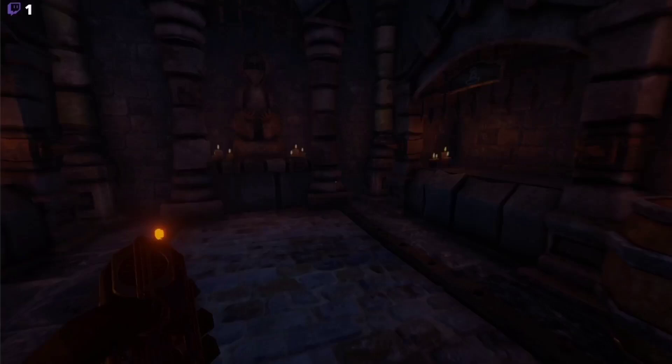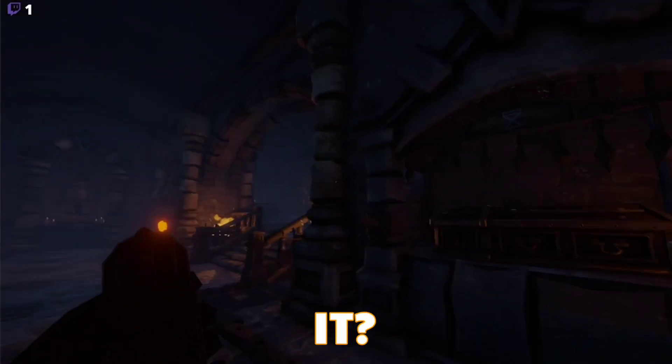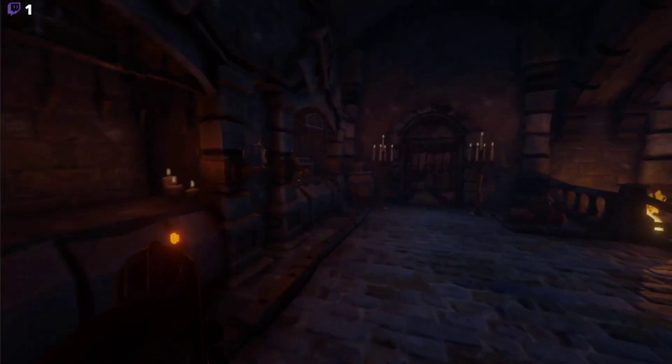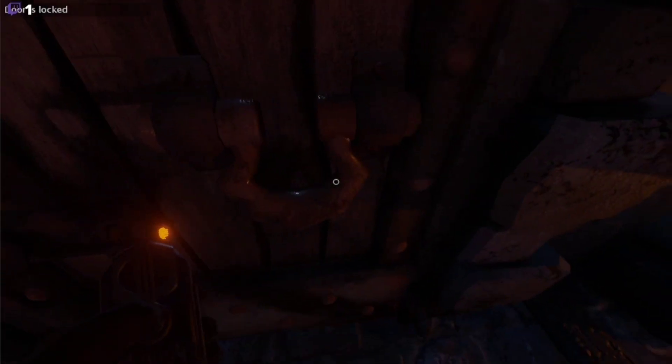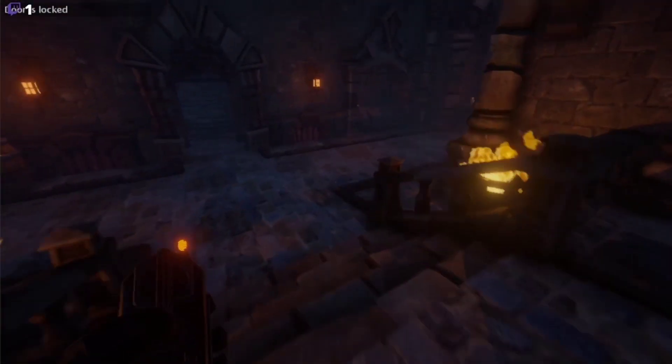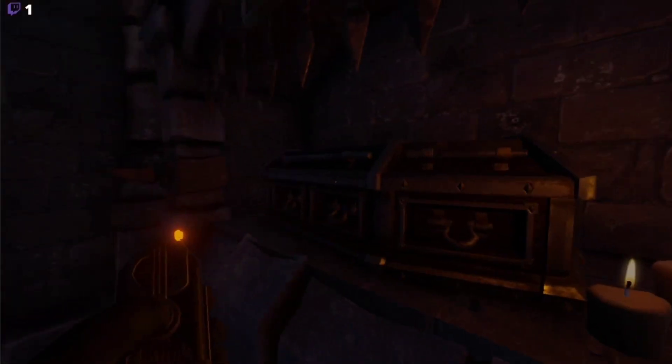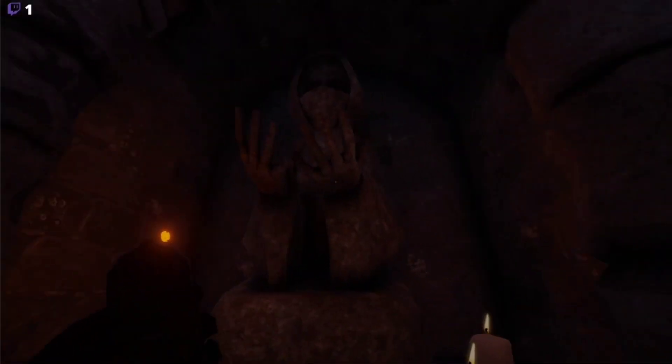Is there anything around you that's got symbols on it? Maybe something that indicates an order of some kind? All the coffins down here do have bloodstains on them, but they're just little handprints — I don't think they're anything of importance because they're all the same on every coffin. I will say, this game is very much an improvement from the other one, visually.